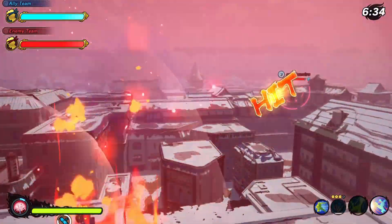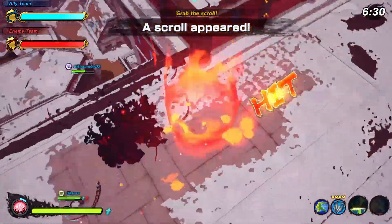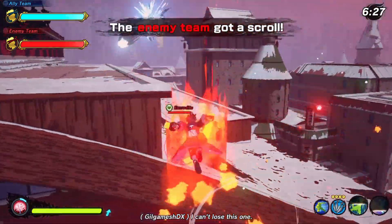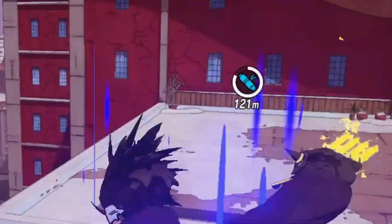Basically what that means is each time you load into a base, A, B, and C can be at different locations each time. On Flag Battle it's unchanging; however, the scrolls are all over the map — they will be at random spots. It's not just one linear fashion like it is for every other map.